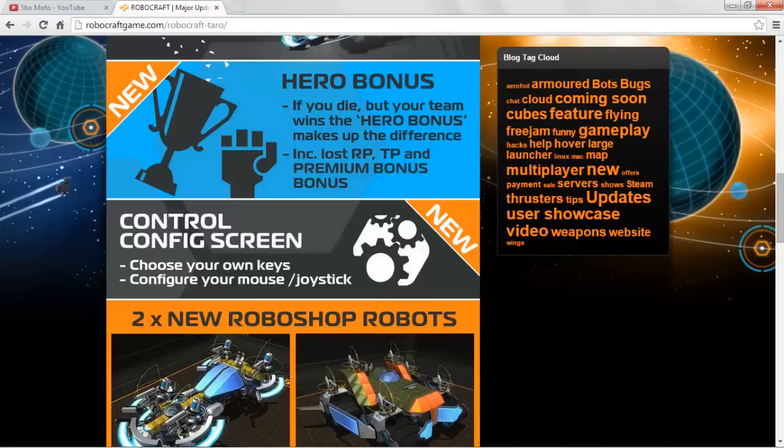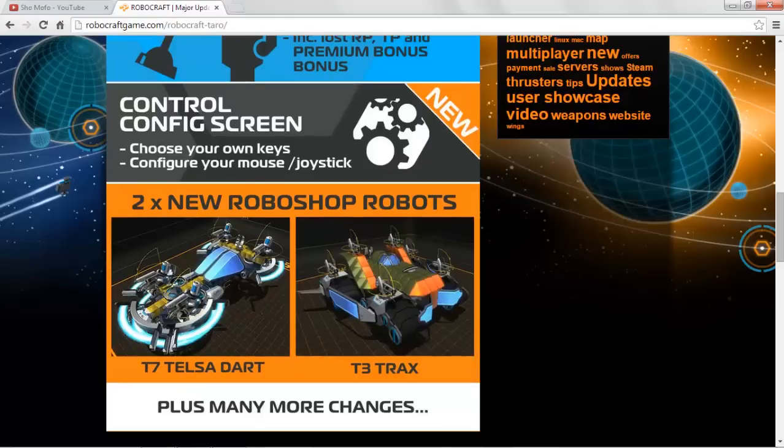Yes, a lot of you guys have been wanting this — control config screen. Choose your own keys, configure your mouse and joystick. Full key binding customization, awesome stuff. And look at these two new shiny Roboshop robots — look at the Tesla Dart T7 Tesla. That just looks so amazing. T3 tracks looks awesome!